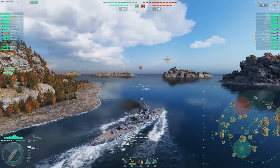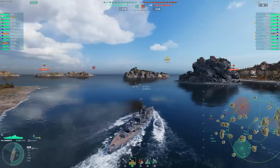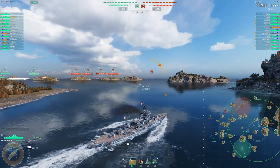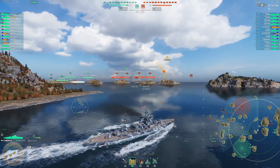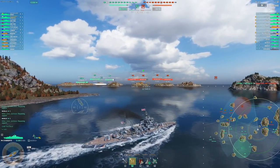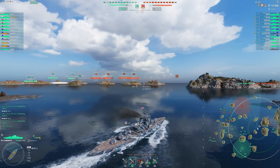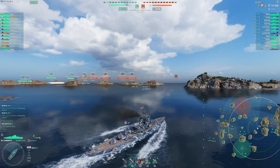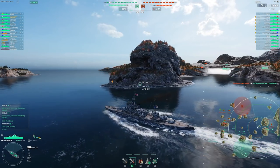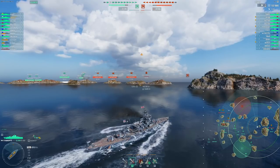In this example, I'm in a Warspite and I spawned on the eastern flank, so I go to the eastern flank. The thought process is: is it worth going to the 9-10 line? Not all maps require a hard commit to the 9-10 line, and I decided not to. Look at all the ships spotted on the west flank — the enemy team has basically nothing on my side, so there's no point going to the 9-10 line when we already have three ships there. It's essentially a 3v1, and we should win that.